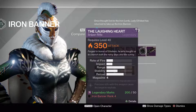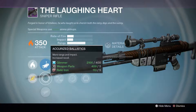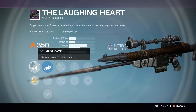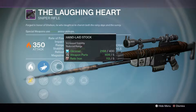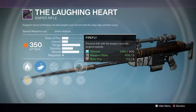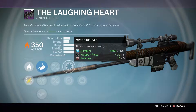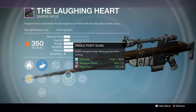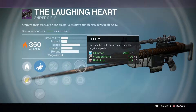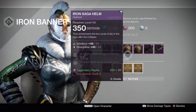Let's look at the weapons. We have the Laughing Heart. We have Linear Compensator, Accurized Ballistics, and a Field Choke. On these Laughing Hearts there are no scopes — it comes with the standard scope. We have Solar Weapon Damage, Hand-Laid Stock, Oiled Frame, Speed Reload, Single Point Sling, Firefly, and Army of One. That's actually really, really pretty decent. I like the Speed Reload and Single Point Sling. I would probably run Hand-Laid Stock, Single Point Sling, and Firefly, personally.